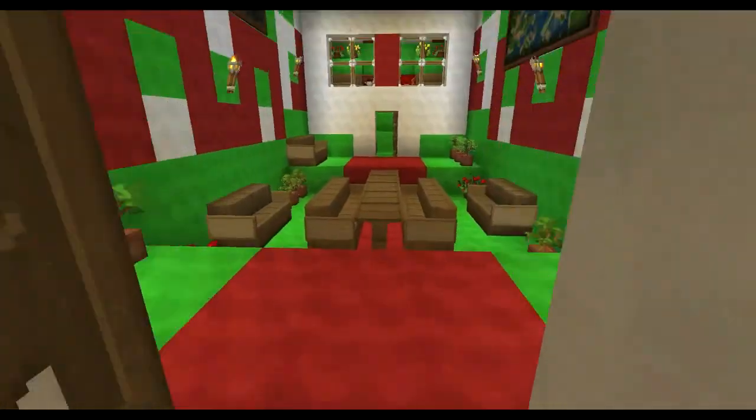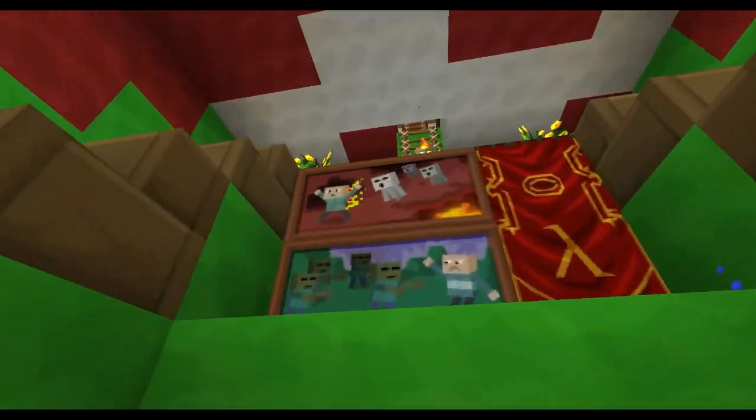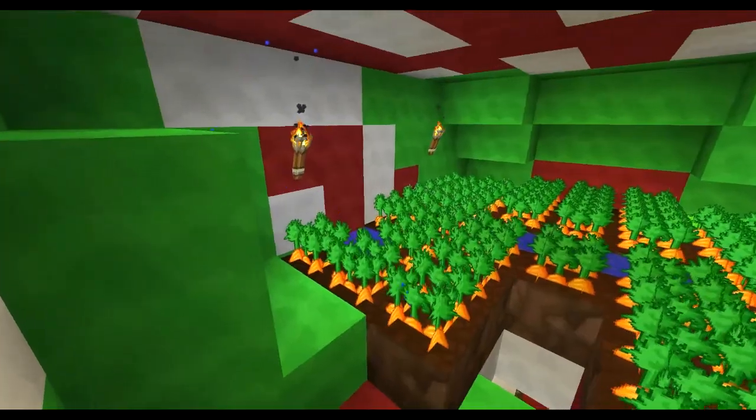Okay, here we go — here's his hangout room. Interesting how to get in here; I guess he just set a home here. He really likes those carrots.